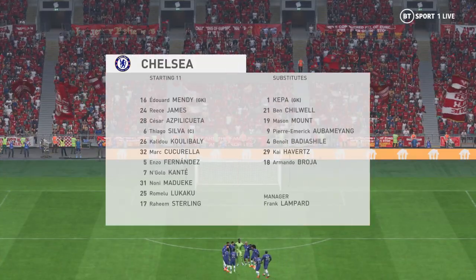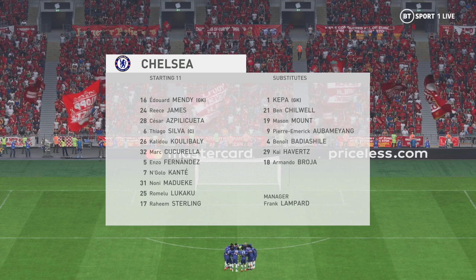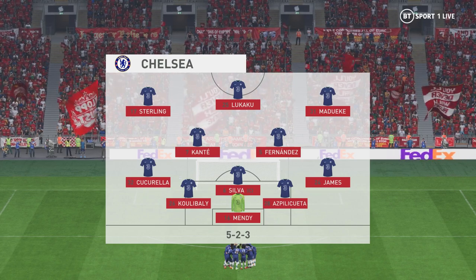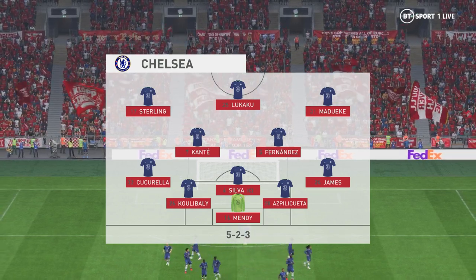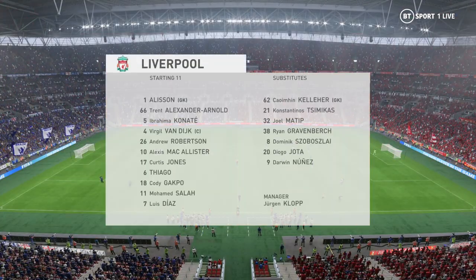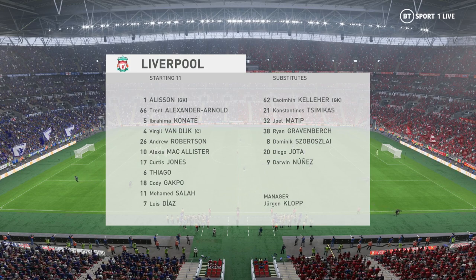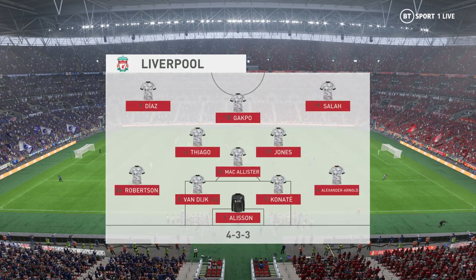Here's how it looks for Chelsea: Thiago Silva plays alongside Kalidou Koulibaly in central defence, and handed the task of playing up front today is Romelu Lukaku. And this is how Liverpool will line up: Alisson begins in goal, Andrew Robertson starts with Trent Alexander-Arnold in the full-back positions, and in this tactical set-up they have just the one player in attack.